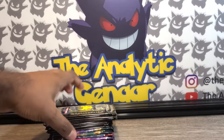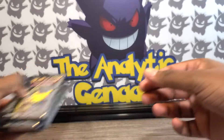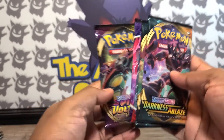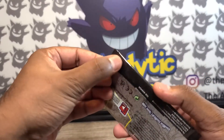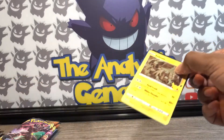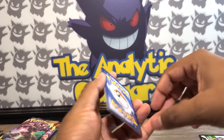Next up, let's take a look at the pack selection real quick. Every ETB comes with ten Celebrations booster packs and then you get five additional booster packs. In this case I got two Darkness Ablaze, one Battle Styles, one Chilling Reign, and one Vivid Voltage. So without further ado, let's go ahead and crack into one of these Celebrations booster packs. Bear in mind all codes will be given out individually to people who hit me up, so if you want a code for the online TCG, all you need to do is hit me up.